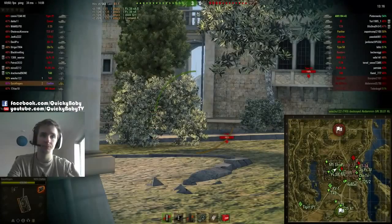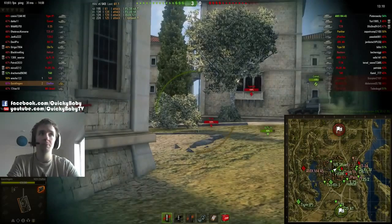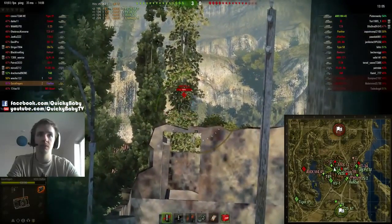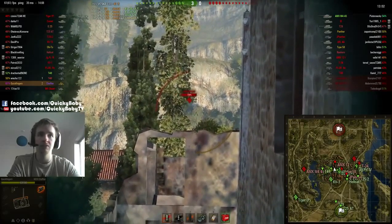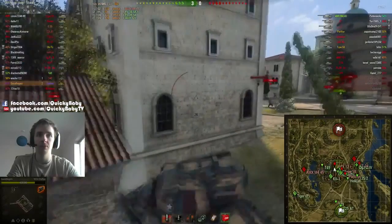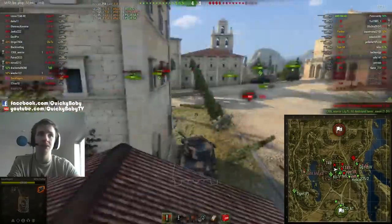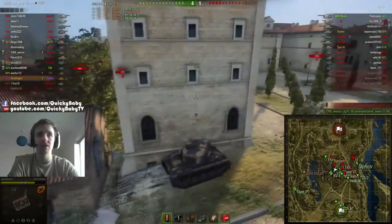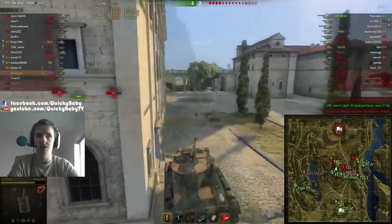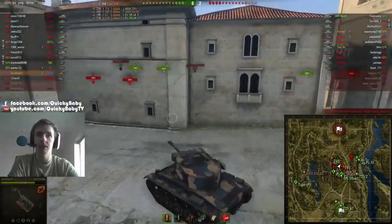I'm playing on Abbey and dominating the middle was a risky play — if the Panther had come after me or even the Type 58, I'd be in trouble. Also, whenever you go into the middle on Abbey you leave yourself very vulnerable to the ridge lines to the west. I've got a very good camo crew in the Chaffee but I don't have sixth sense, and I don't really want to mess around with that French light tank with an auto loader.